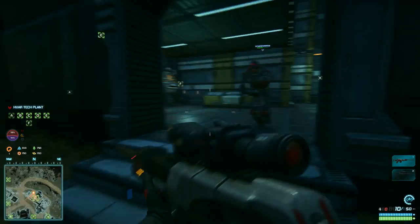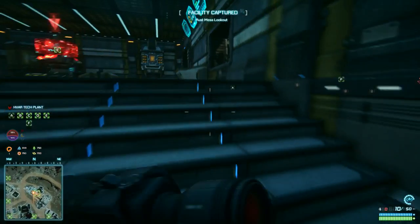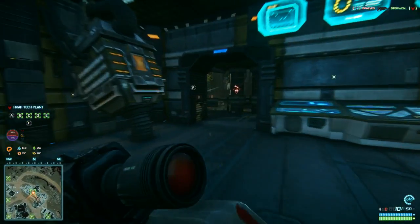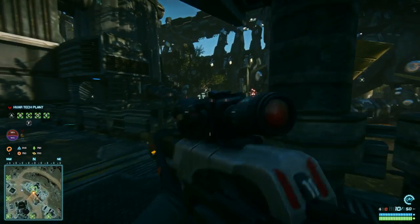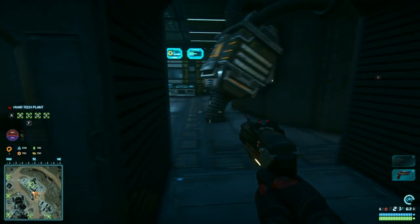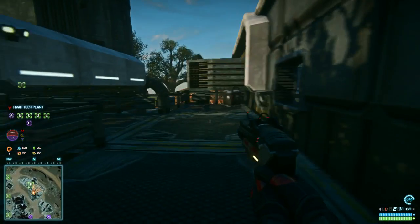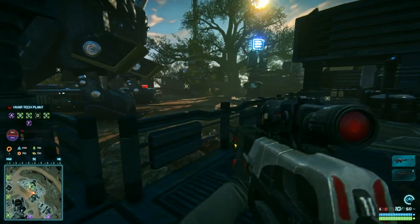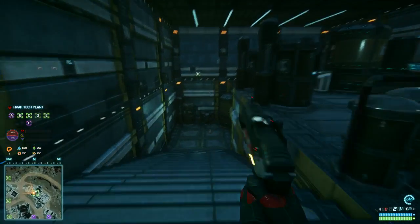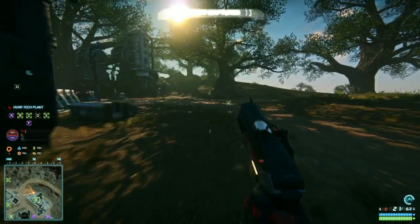The objective is to capture and hold these control point nodes. As you can see, F is flashing right now, which means F is being contested. You come up to these things, stand beside them, and it starts capturing them for your team. The more nodes you control, the better chance you have of controlling the plant. We are in the Havar Tech Plant and currently we control the zone, but it is quickly being taken over by the Vanu Republic.